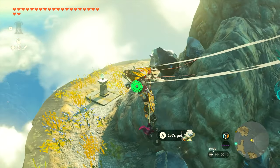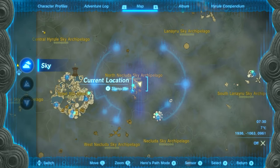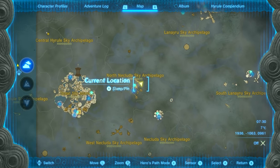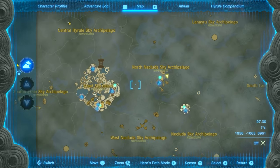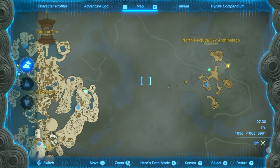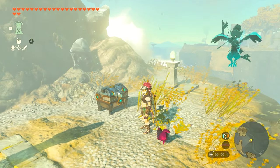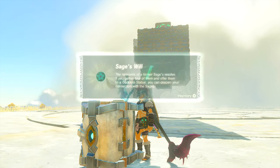The next location is going to be on a little floating island near a bunch of other floating islands — it's actually quite easy to get to. You're going to start at the Great Sky Island. The easiest way to reach this little island is to fly from the Great Sky Island, jump off to the right, make your way to this spot, and open up the chest.